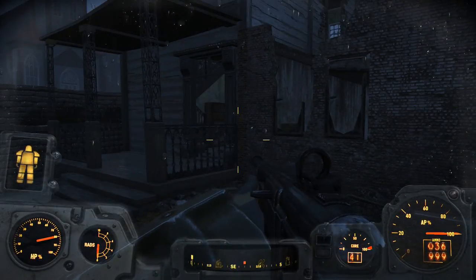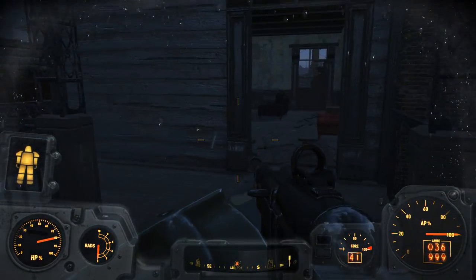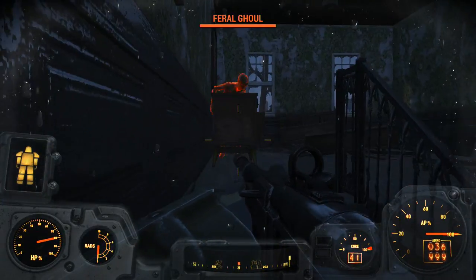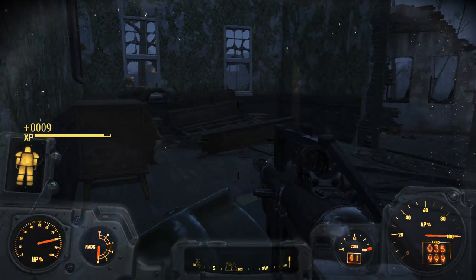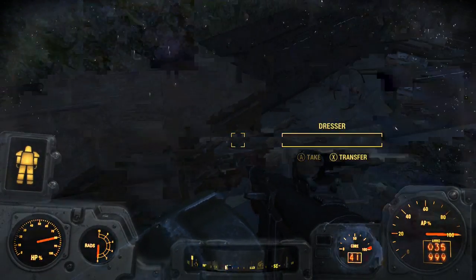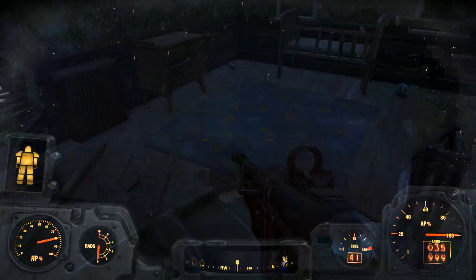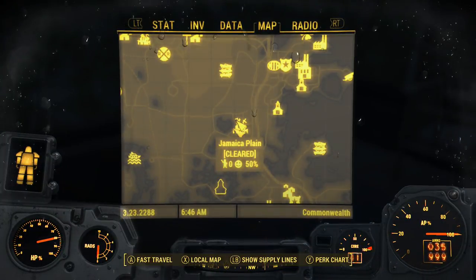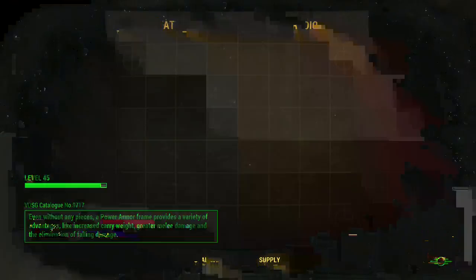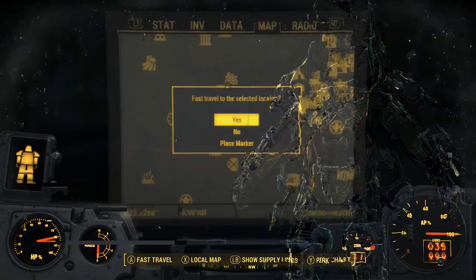What enemies are nearby? Fair enough. Is that better? Can I go now? You're going to let me go? Good. This is going to be faster.